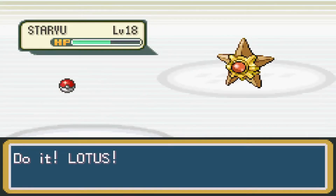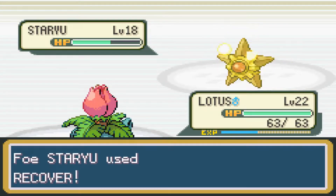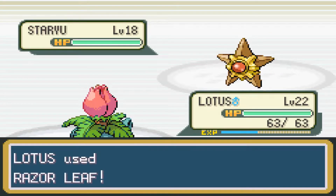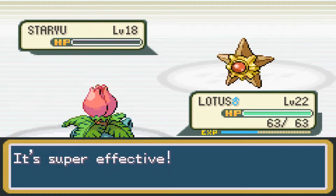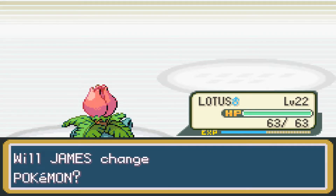I'm not paying attention to the type matchup here — I should have used Lotus from the beginning, what a waste. Razor Leaf, please show us that high critical hit ratio again. Awesome, didn't even need the critical hit! Knuckles gets experience — literally everyone was a part of that.